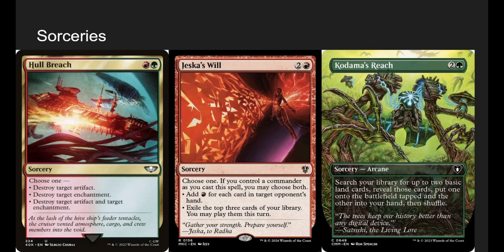Hold Breach — choose one: destroy target artifact, destroy target enchantment, or destroy target artifact and enchantment. Ideally we do the bottom one. Although we can't choose both modes, having Hold Breach and getting a free bird, a free counter on Riku, or a free impulse draw is really good. Jeska's Will — if we have Riku, do both. That gives us two triggers off Riku, lots of mana, and lets us play the top three cards of our deck this turn. We also do a lot of copying in this deck, so Jeska's Will is pretty easy to go near-infinite with in red.